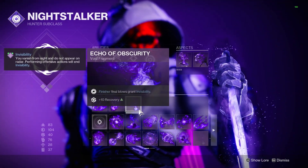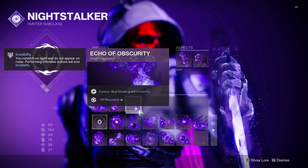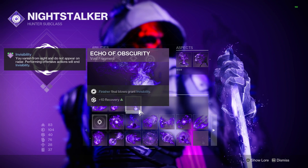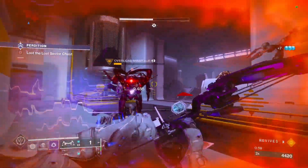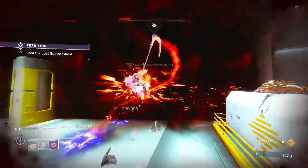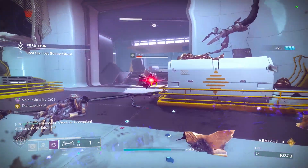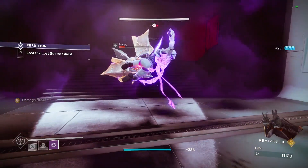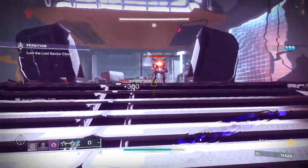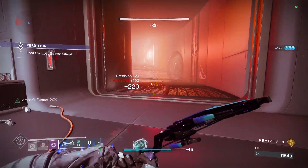Last but not least, we have Echo of Obscurity. This is one of my personal favorite fragments because with it, we gain Invis every time we get a Finisher Final Blow. This means even without any abilities, we can technically maintain Invis indefinitely as long as there is something to finish. The main reason this is as strong as it is, is because we constantly become untargetable after getting off finishers on Champions — so it fits perfectly into this build and allows us to play extremely risky without any of the risk, essentially.